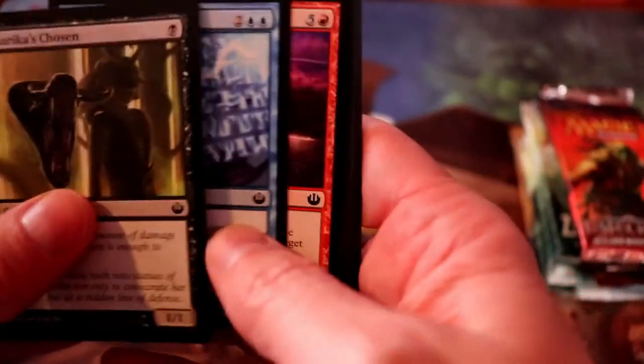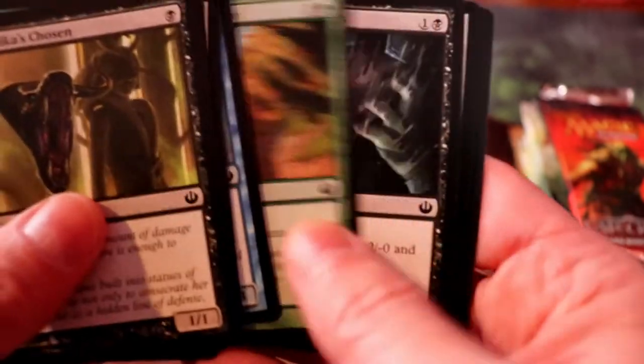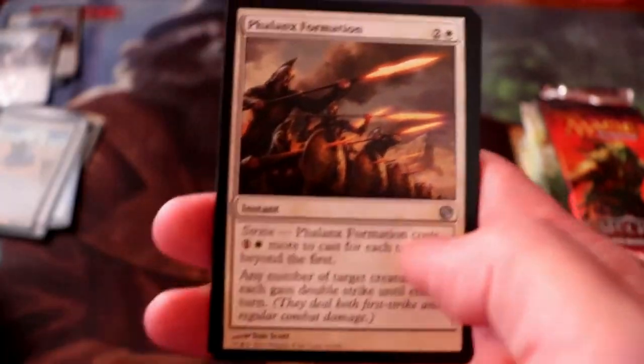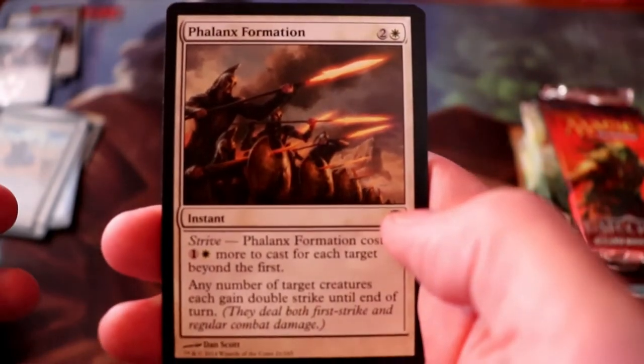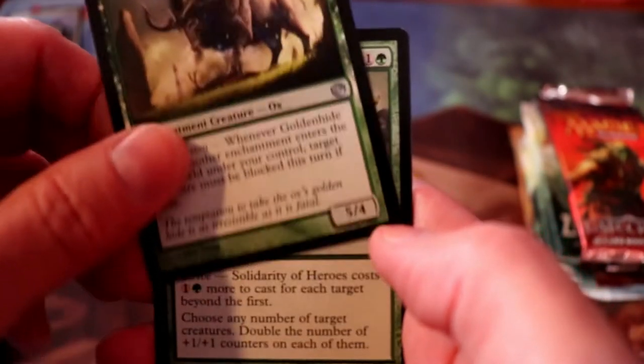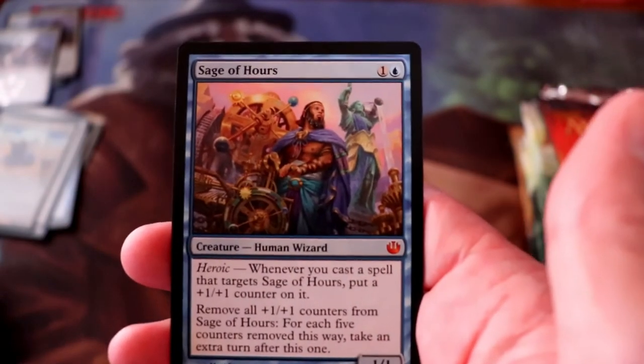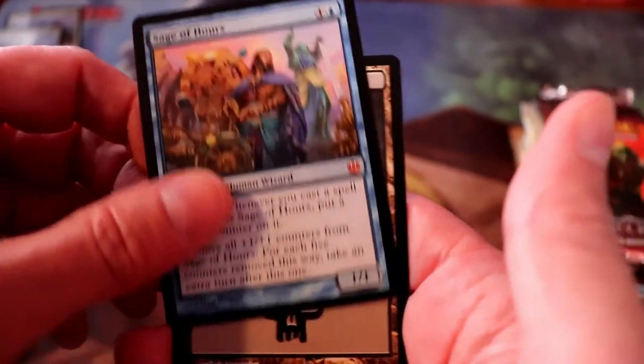Second pack of Nyx. We have a Phalanx Formation, Goldenhide Ox, Solidarity of Heroes, and Sage of Hours. Another Mythic Rare — not bad.